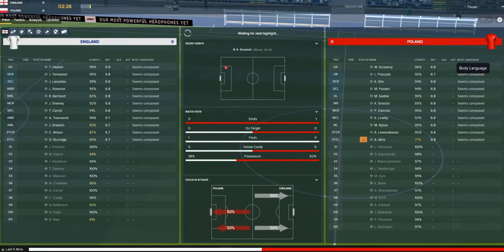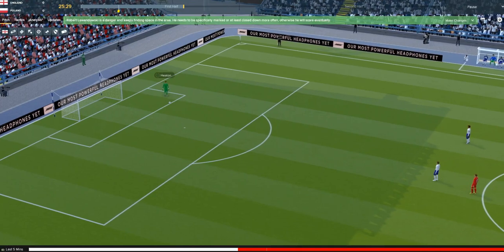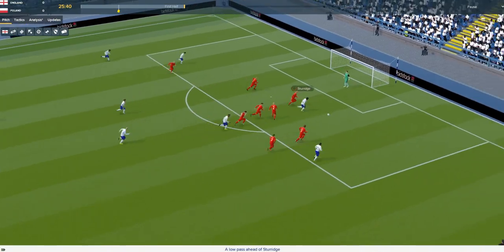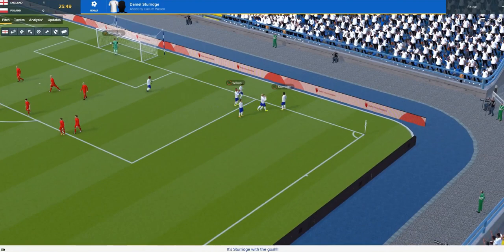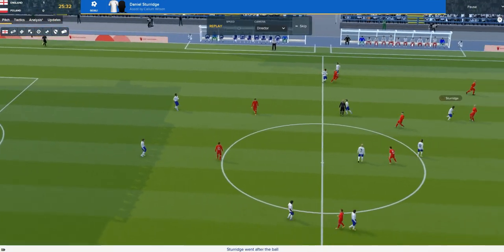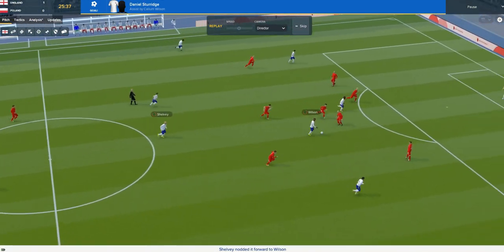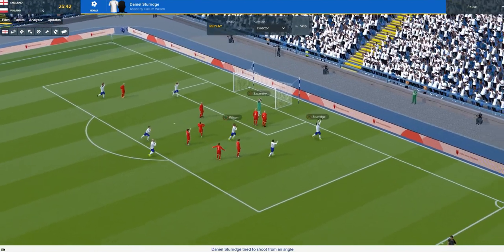Of course, there could be extra time and penalties in this game if things don't go to plan. A bit of a theme for this save is that England haven't had any shots for the first 20 minutes and there haven't been any highlights. Finally, our first highlight after 25 minutes. Heaton plays the ball long. Shelby to Wilson, through to Sturridge, and it's in. Daniel Sturridge puts England ahead. A direct approach working straight from Heaton up towards Sturridge, knocked it down, Shelby then to Wilson who found Sturridge.